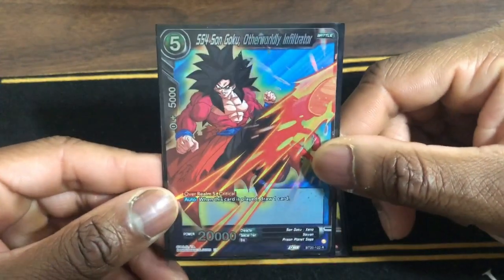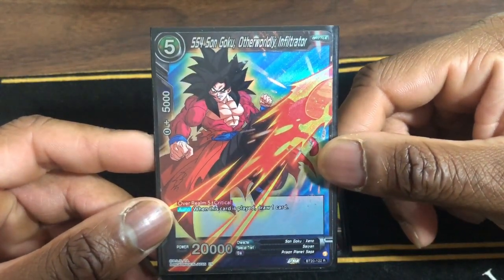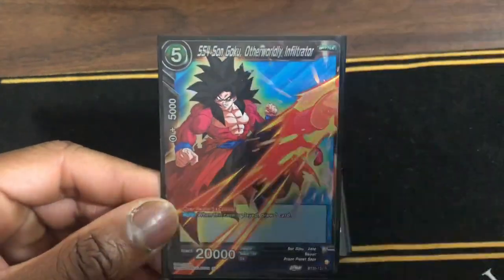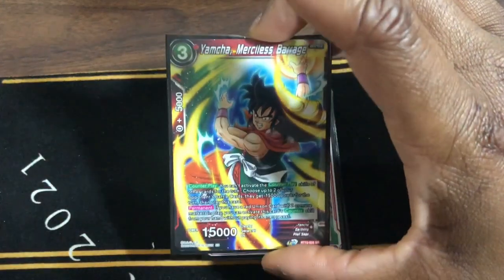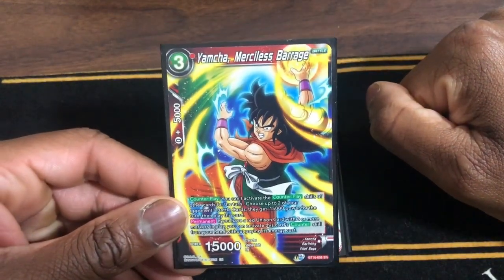Next up we have Son Goku, Utterly Infiltrator — Overrealm five, Crit. When this card is played you draw one card. We combo a lot, we Zenkai a lot, and we play cards like this to deal pressure. We also have the one-of Yajirobe — Yajirobe is still necessary especially for stuff that's pretty dangerous in play.